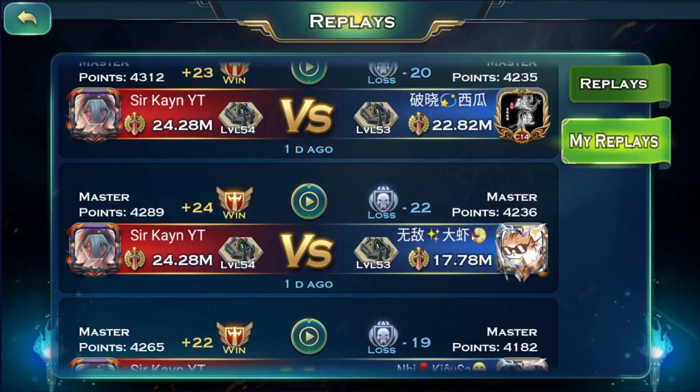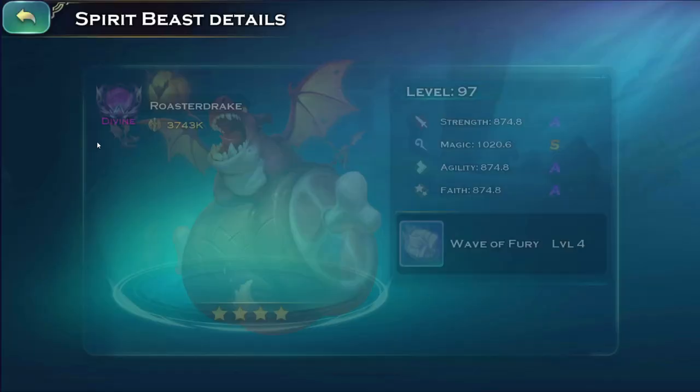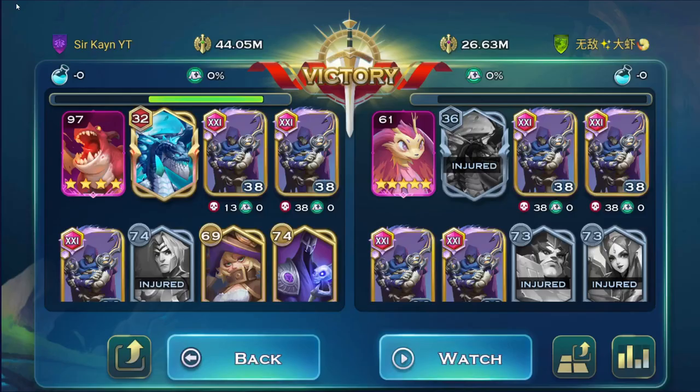First things first — pet level. He is at 17.78 million core power. The difference in our pets: I still have the core power from my previous pet, the Umbra Fox, which was level 96 with five stars, granting about four million core power. So he is missing about two million plus core power, which would put him over 20 million or very close to it.